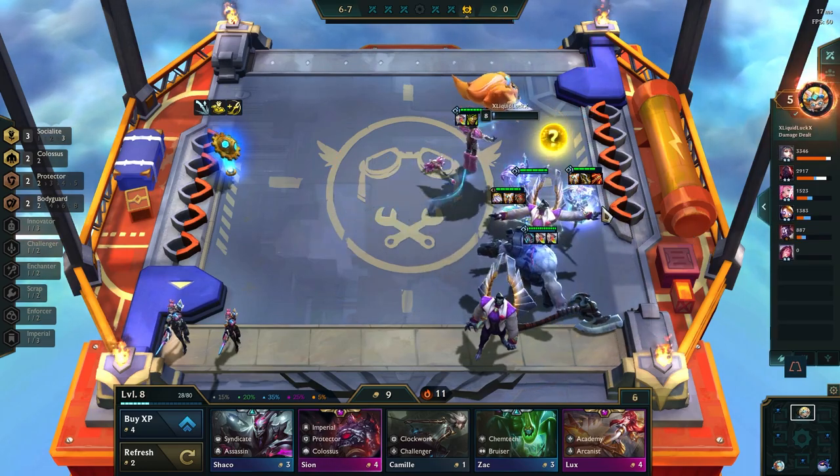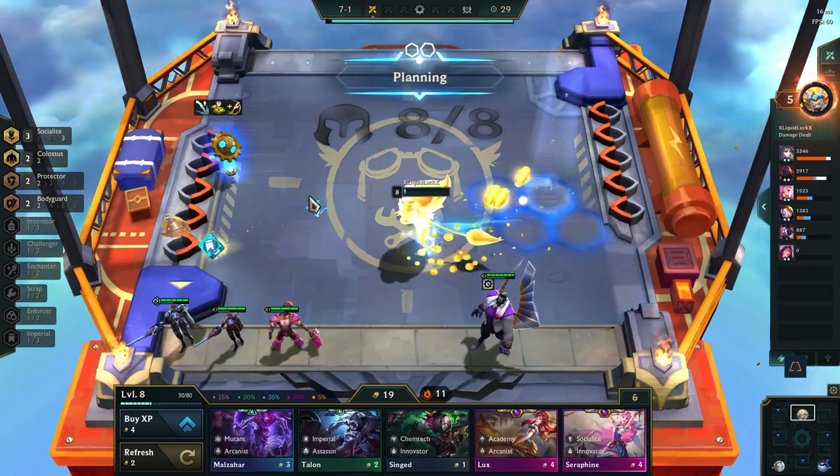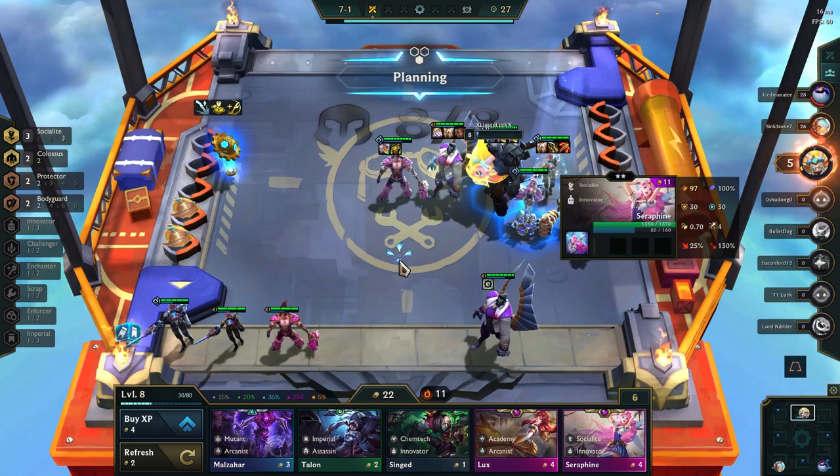As long as the bonus hex is not in the front row, you can place Kaisa on it, as she will jump away shortly after the fight begins.